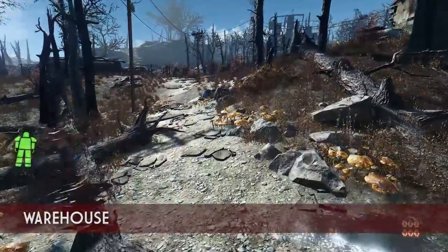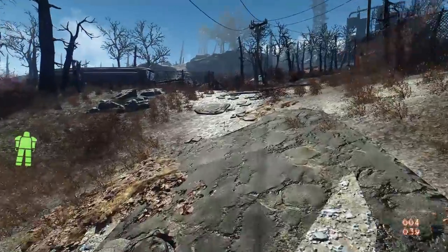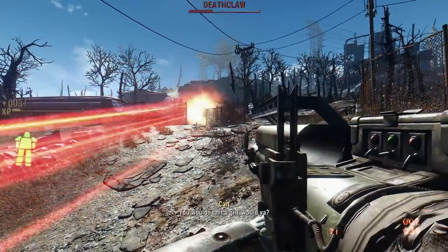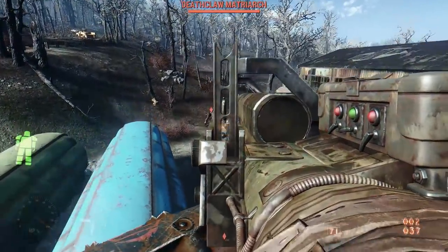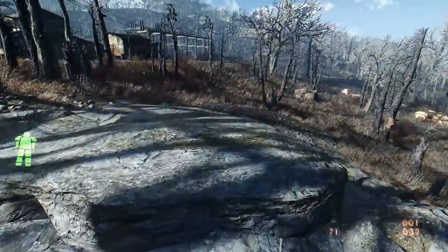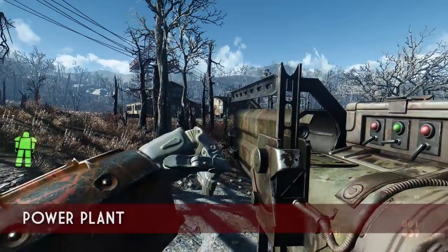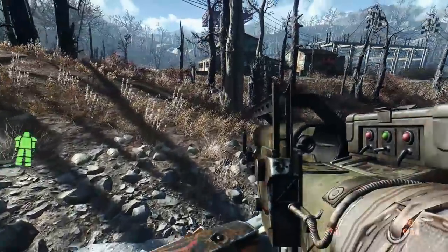If you head due west of Natick Banks, you first stumble upon a warehouse, which usually has a Deathclaw guarding it, and then eventually you'll stumble upon a power plant. Sometimes you'll find a Deathclaw and a Super Mutant Behemoth fighting, and other times you simply find them wandering around.